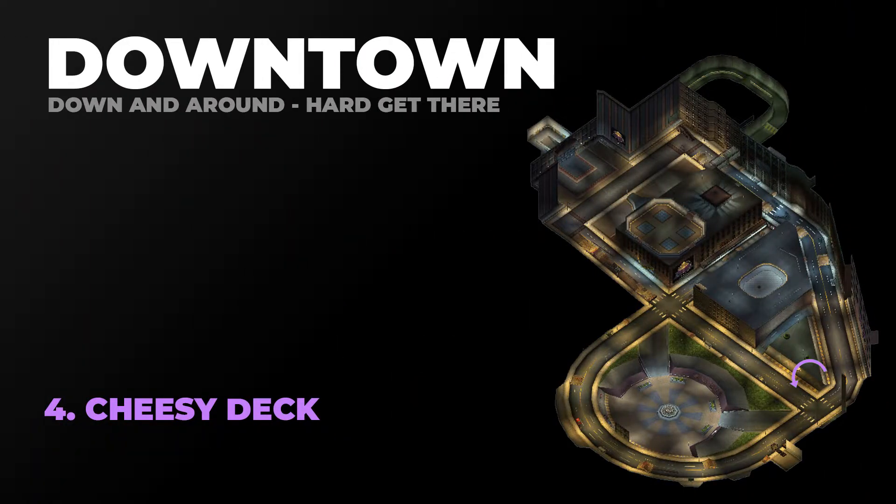The fourth gap is the cheesy deck gap. For this you just need to transfer over the smallest portion of the deck, highlighted in purple on the map. Again you can go in either direction, but I'd recommend the direction the arrow is pointing because of the kicker to street gap. Here it is.